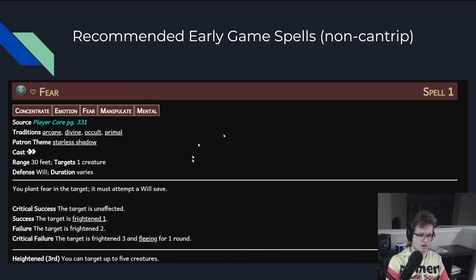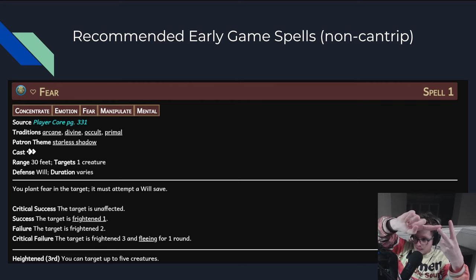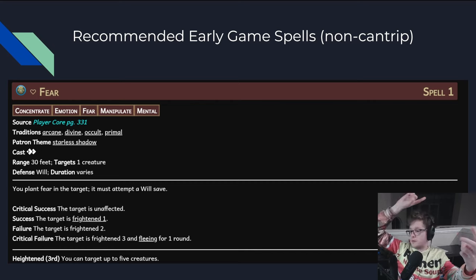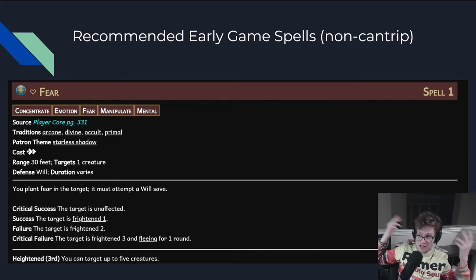Fear is a good early game spell. I don't think it's better than Runic Weapon in boss fights, but it's a way for you to apply a status penalty. So you can give your party a status bonus, give the enemy a circumstance penalty to AC — and combined with your grapple debuff, you can swing the math by +4 or +5 by yourself, pretty reasonably, for your entire party, using first-rank spells and grapples.